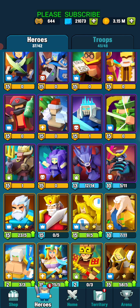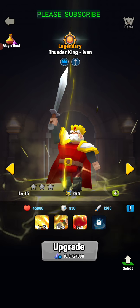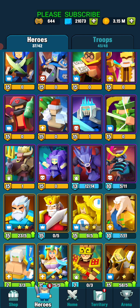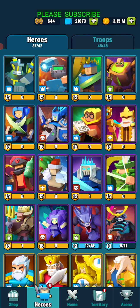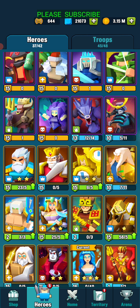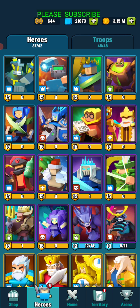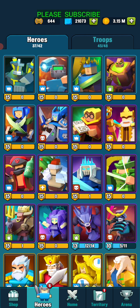To level up your hero — say you have one at level 15 and want to go higher — there's a prerequisite. If you have the dust and the hero shards but it's not letting you level up, it should say something like 'you need another hero at level 15' to level it up. In that case, you'd need to level up one of these other heroes. It should prompt you as to what you need — maybe some higher-level troops or another level 15 hero.